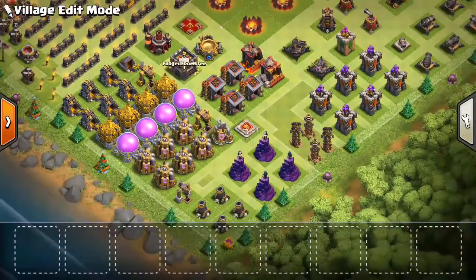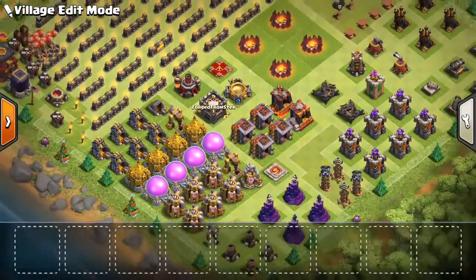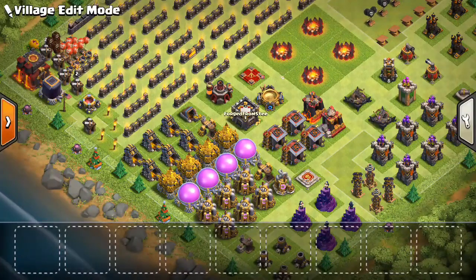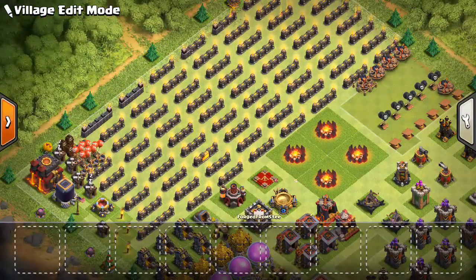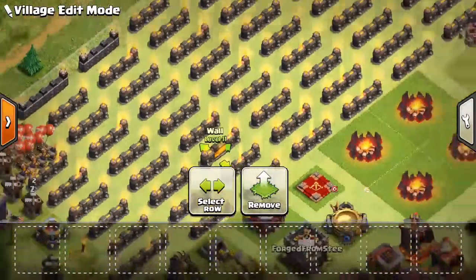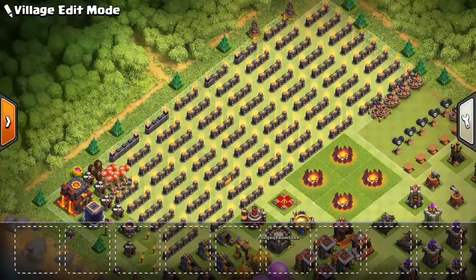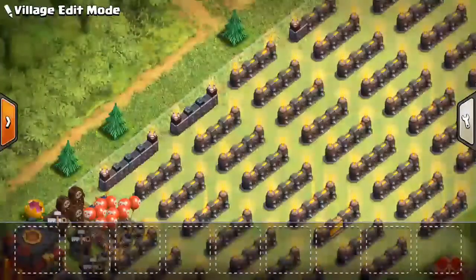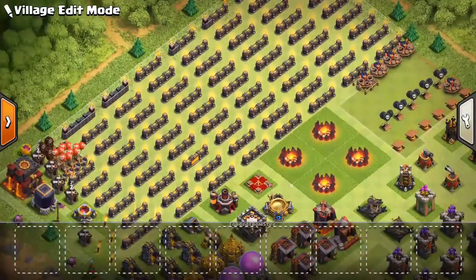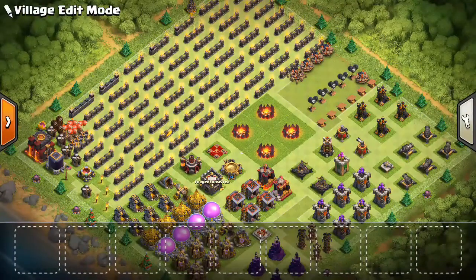Haven't touched the air defenses yet. The clan castle is already finished, the research lab as well, and the skeleton trap — some of those traps are done. As far as the walls go, my son upgraded one on accident, but I only have a few more lego walls to go — about 10 or 11 lego walls remaining.